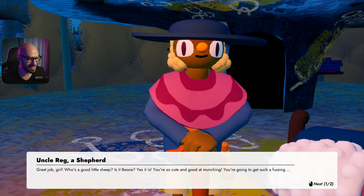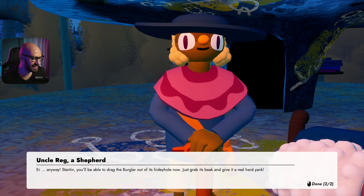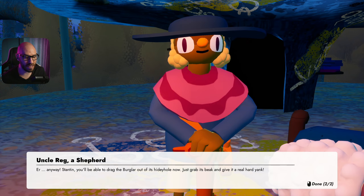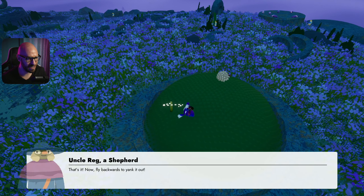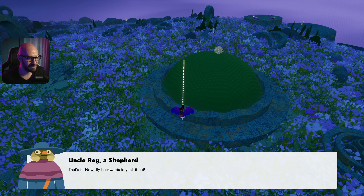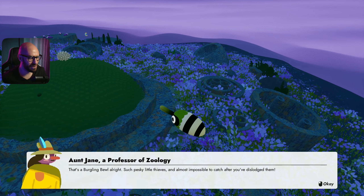That was impressive - well done Bessie! Jane says I can now drag the burglar out of its hidey hole - just grab its beak and give it a real hard yank. I click and fly backwards to yank it out.